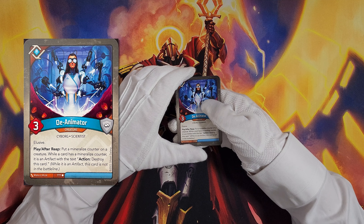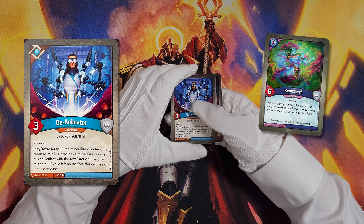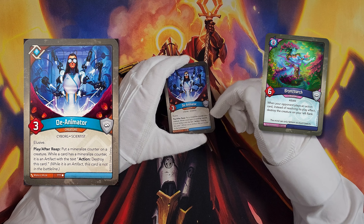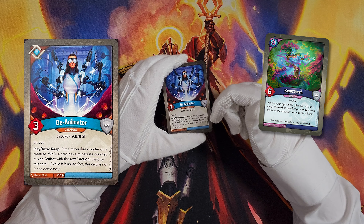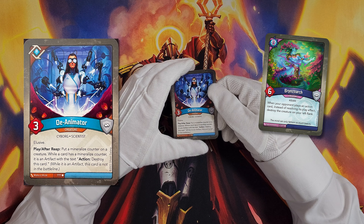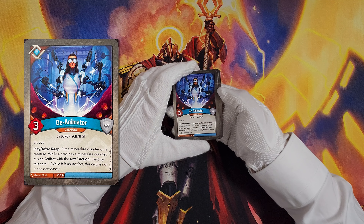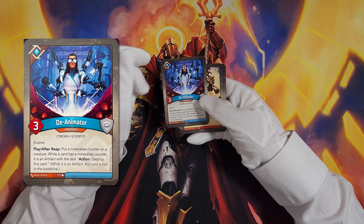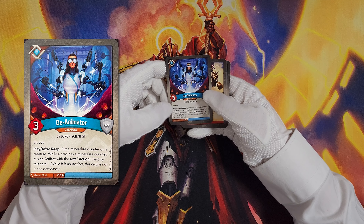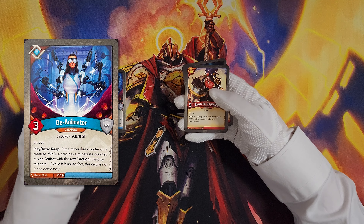So you would play this creature, mineralize one of your own creatures, and then it becomes an artifact. You'd have to wait till that appropriate house, but if it's a Logos creature that has captured a bunch of amber, you can action it to destroy it — and that amber goes to the common supply, because the ruling is if amber is on creatures it goes to the opponent unless specified otherwise, and if it's on artifacts it goes to the common supply. This is also a great way to deal with things like Bryozoark or other pesky targets, though they would keep their effect — or it might be replacing the text of the creature. That's something we may need a ruling on. I wonder if there'll be a way to remove the mineralize counter so it can become a creature again.